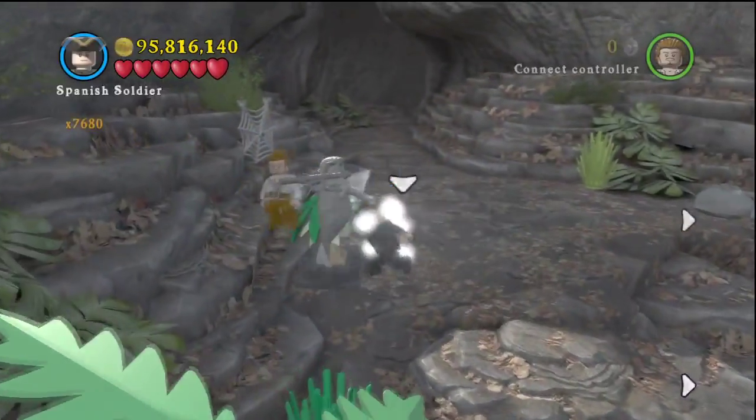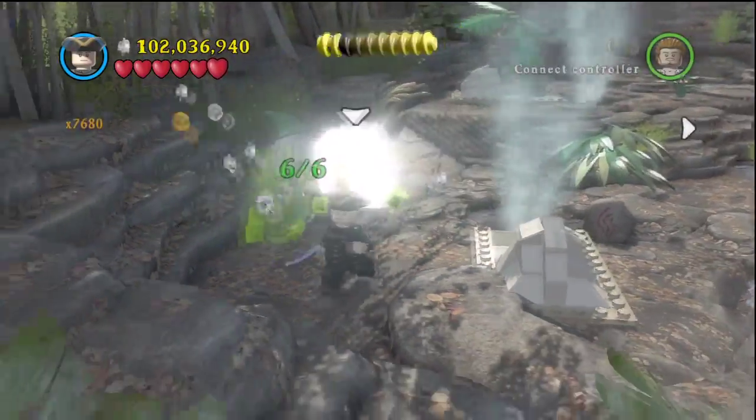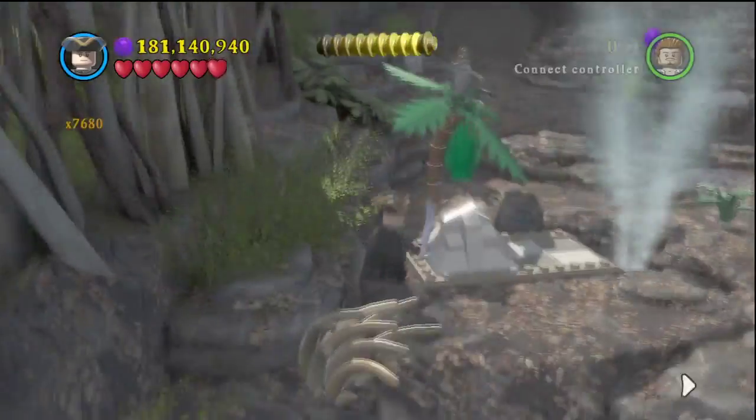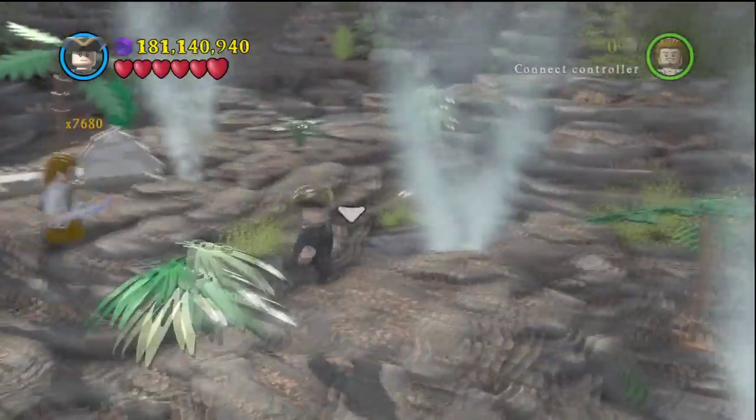After you get in here you're going to want to hit each one of these statues. I'm not going to show them all — they're just all in a circle so they're really easy to find. On the sixth statue you'll get your fourth minikit.